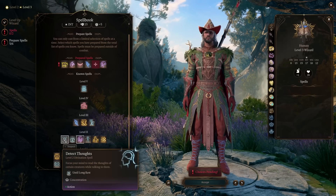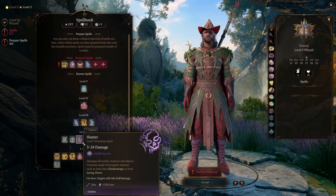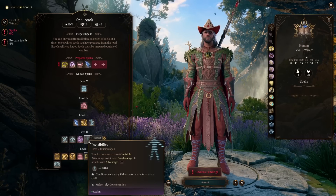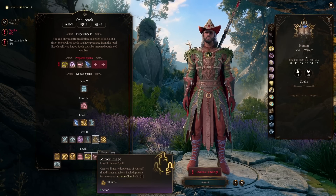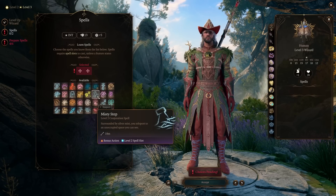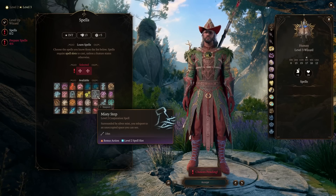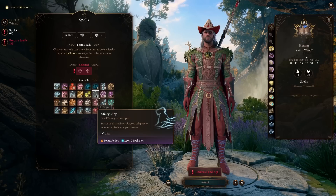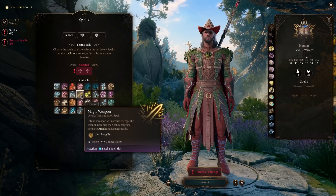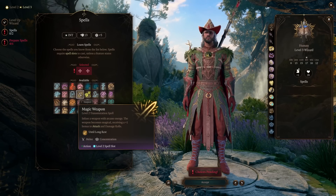On spell level 2, Detect Thoughts is useful in conversations. See Invisibility has its uses against enemies that go invisible quite often in the game. Shatter is a solid AoE especially if you're scaling thunder damage with a Storm Sorcerer or Tempest Cleric. Mirror Image is great because it doesn't require concentration and makes you much harder to hit. Blur would be good if it didn't require concentration. Misty Step is probably the biggest staple of level 2 spells — essentially a teleport using a bonus action, so you can still cast a more powerful spell on the same turn. It doesn't provoke Attacks of Opportunity, making it a must-have. Magic Weapon gets redundant fast since it's only a plus 1 and you'll find plus 1 weapons very early; on top of that it requires concentration, so it's largely useless.